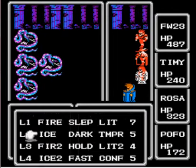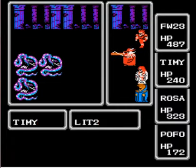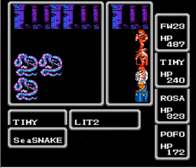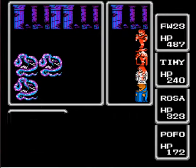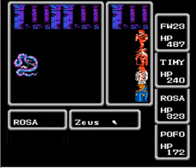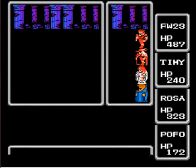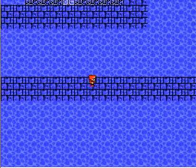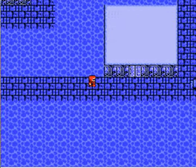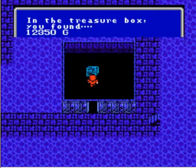Zeus. Ice. Lightning. Zeus. Ice. Nice. Awesomeness. Check out this room — there's a chest. Nice, 12,350 gold! Let's go up some more.